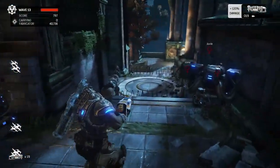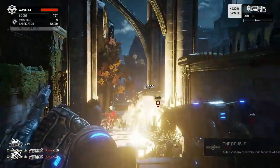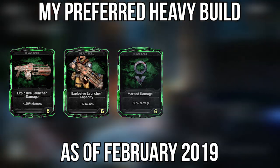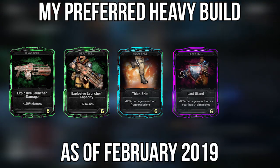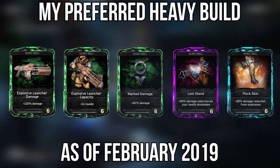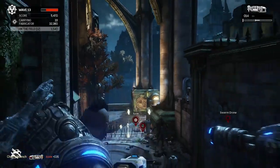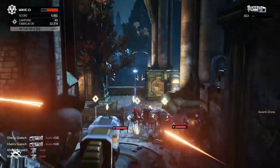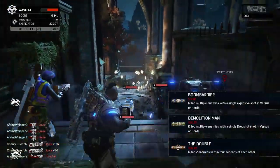Now on to card layouts. My preferred layout ends up being Explosive Launcher Damage, Explosive Launcher Capacity, Mark Damage, Last Stand, and Thick Skin. This is similar in theme to the soldier being tanky with Cover Boost in the soldier guide. I love being a tanky heavy — being able to stare at a Sentinel without fearing their rockets allows me to have steadier shots with my Drop Shot. And overall, just being downed less is better.